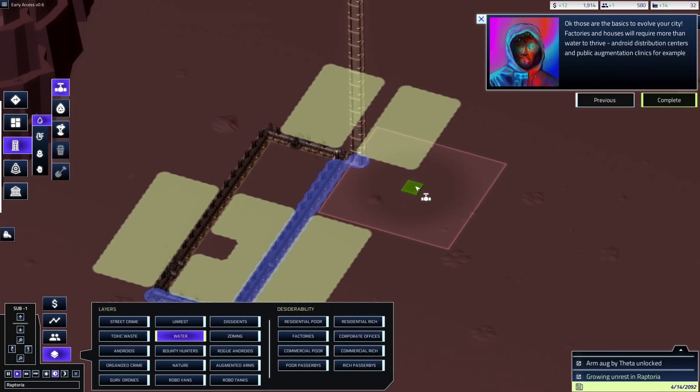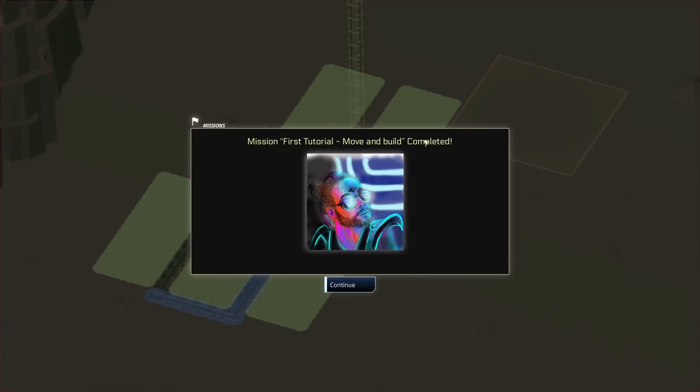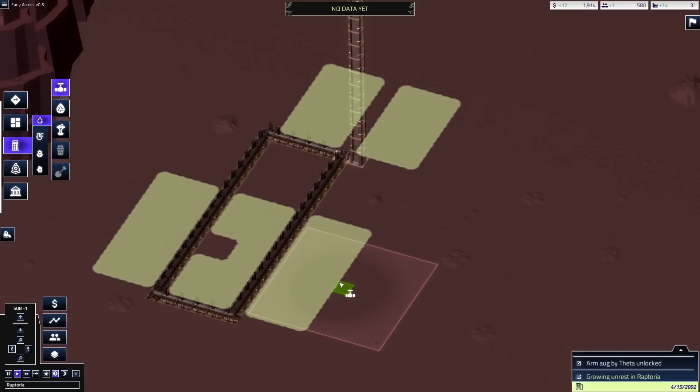For the basics to evolve your city, factories and houses require more than water to thrive — Android distribution centers and public augmentation clinics, for example. Mission tutorial move and build complete.